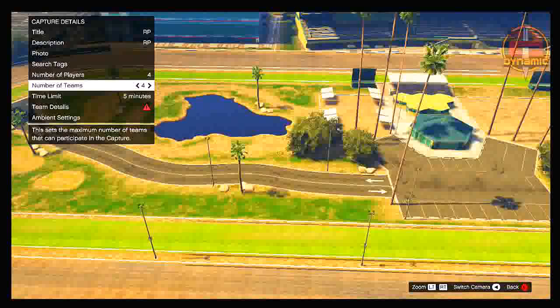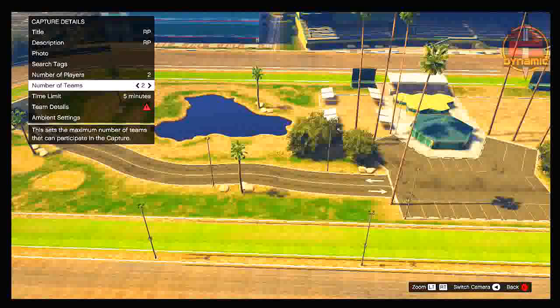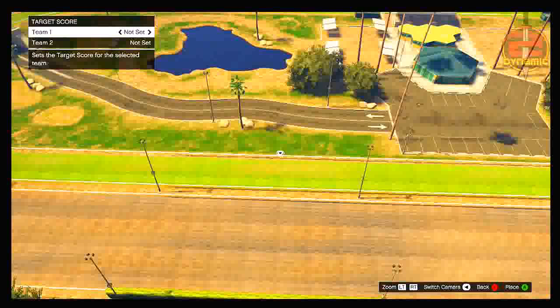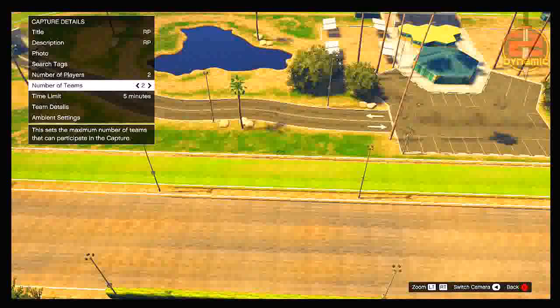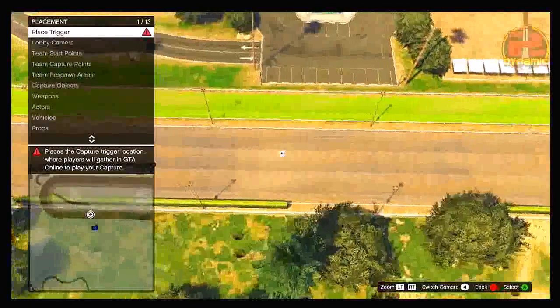If you want a two-player job, set both number of teams and number of players to two. If you want a three-player job, set both to three. Bear in mind that whatever you select, you will need that many players to start the game. The next thing to change is team details — go down to team details, select team score, and change every team's target score to 8 points. Make sure every team's target score is set to 8 points, then hit B and you're done with capture details.